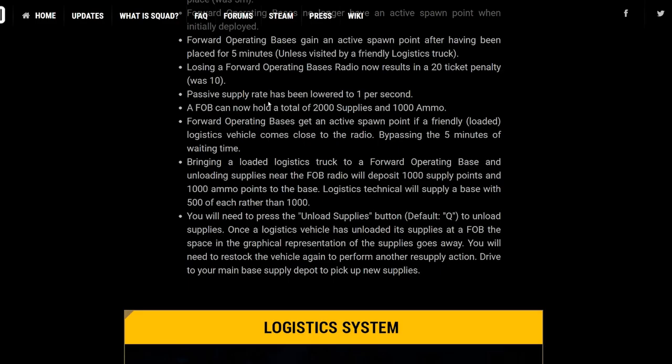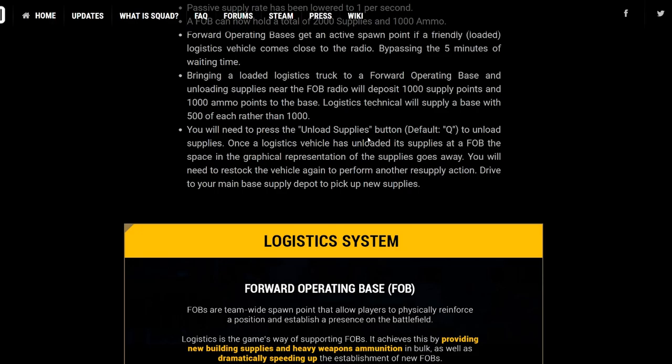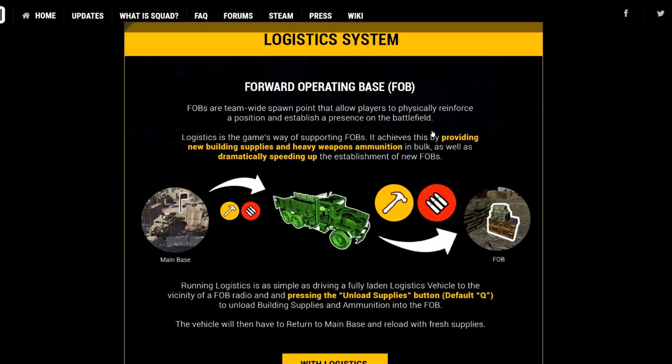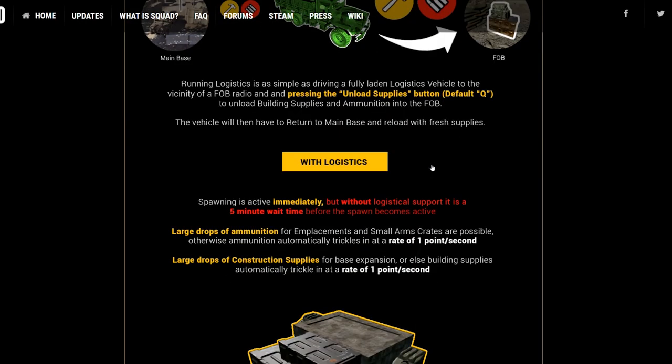When you get the full truck and you get there, you will see it start to raise up at the top left so you know how many supplies are in there. Bringing in a logistics truck to a forward operating base and unloading supplies — the FOB will deposit 1,000 supply points. You'll need to press the unload supplies button, default Q, to unload supplies. Once the logistics vehicle has unloaded its supplies at the FOB, this is different from before — it was automatic in closed testing. So there are even things in here that testers wanted to see changed, which is brilliant. You fill up at your main base and drop off ammo and building supplies at FOBs, and the ammo also works for your emplaced weapons as well.